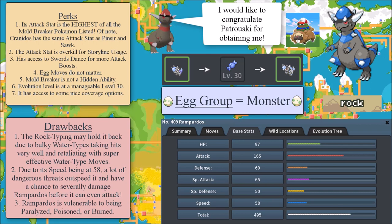Another main drawback is that its Rock type might hold it back due to bulky water types taking hits very well and retaliating with super effective water type moves — I'm thinking of Pokemon like Slowbro. Yes, Rampardos can learn Crunch, but do you really want to risk running against a trained-up Slowbro? Also, you can be hit by Bullet Punch with Scizor. Even though you have access to Fire Punch, rock type is quite a weak typing in my opinion. Rampardos is also vulnerable to being paralyzed, poisoned, or burned.